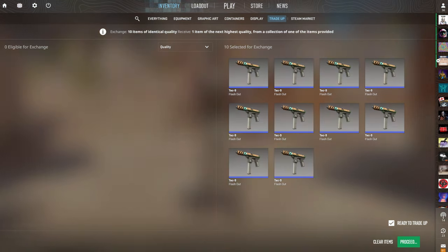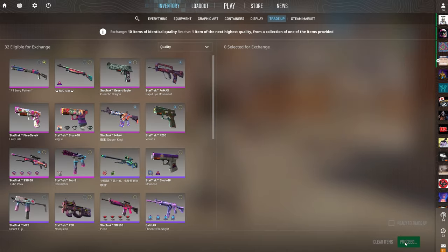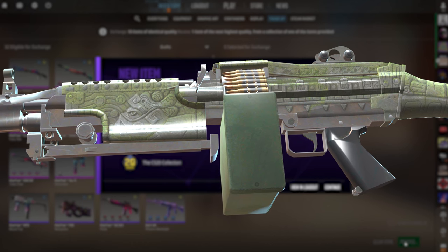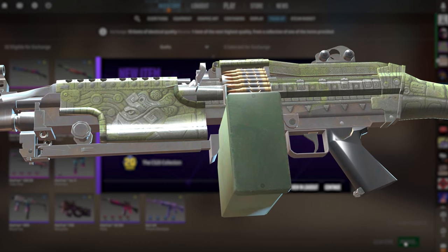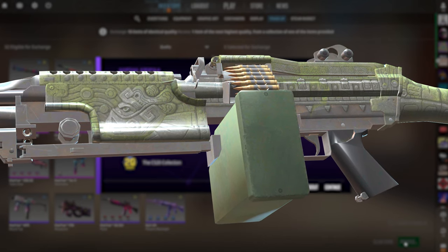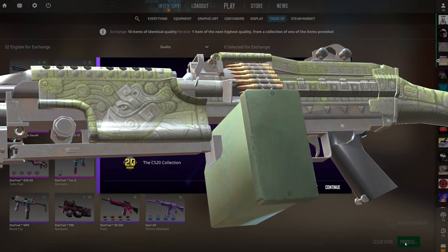Alright, second trade-up of the video — only going to cost you around $1.50. 80% chance to profit again, and if we hit that P250 we're making $1 of profit. Show us the P250! 12 cents of profit — we're still profiting, cannot be upset. And honestly, this M249 is kind of clean. Never noticed that before — super nice engravings with the moss coming in on it. Pretty nice skin.